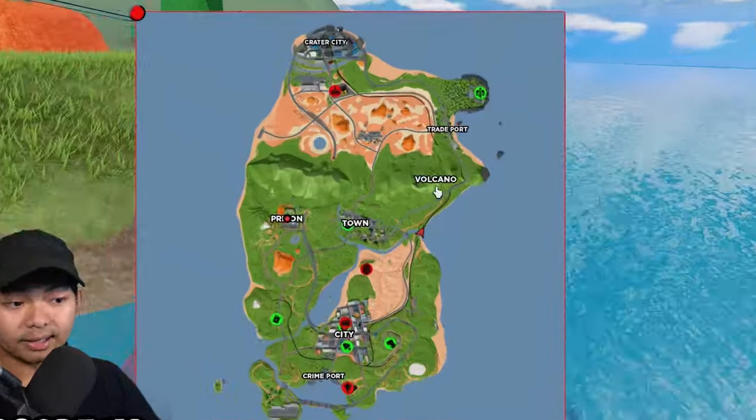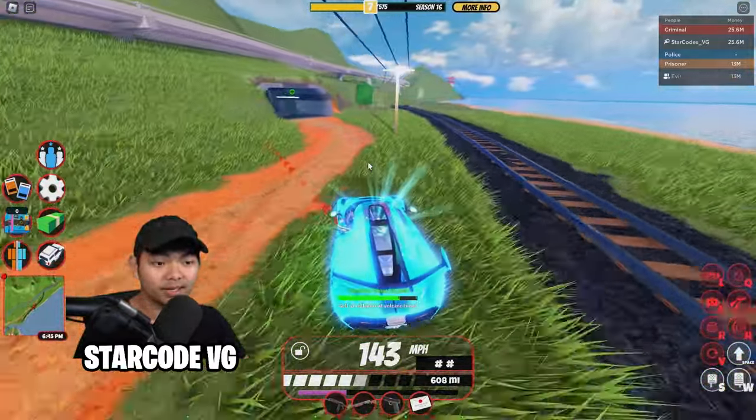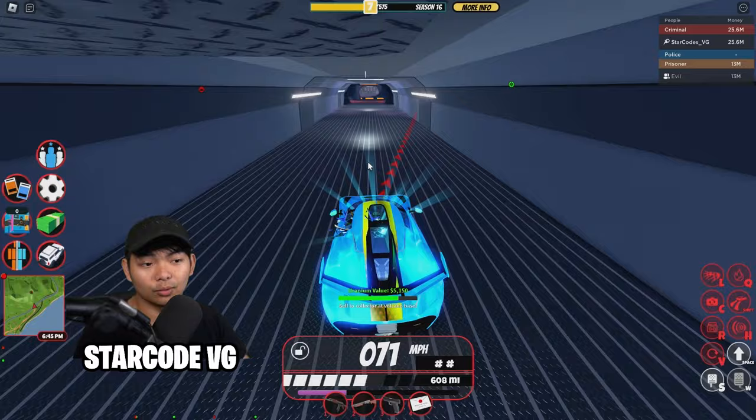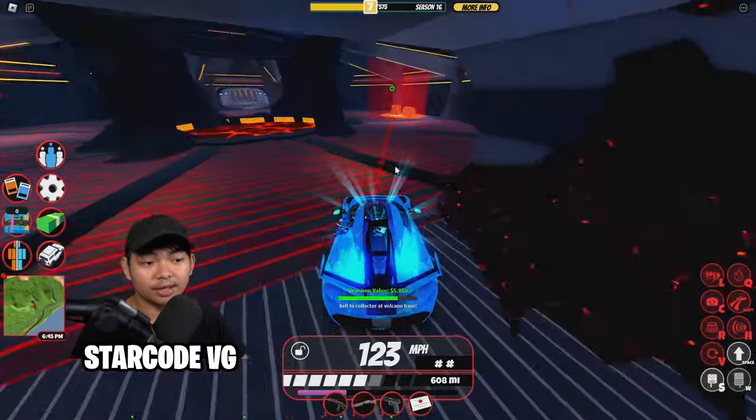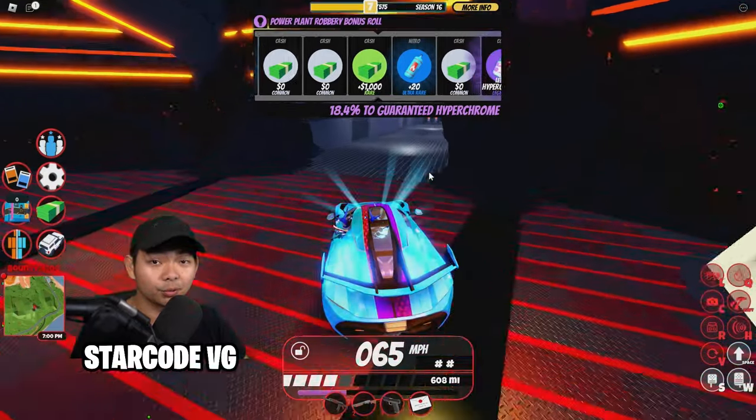The Volcano Base is very popular. If you guys are robbing anything, you have to go to the Volcano Base here mostly all the time to cash out. So let's go over here and make your way into the Volcano Base. There should be this little lady right here, and just like that you just robbed your first store.